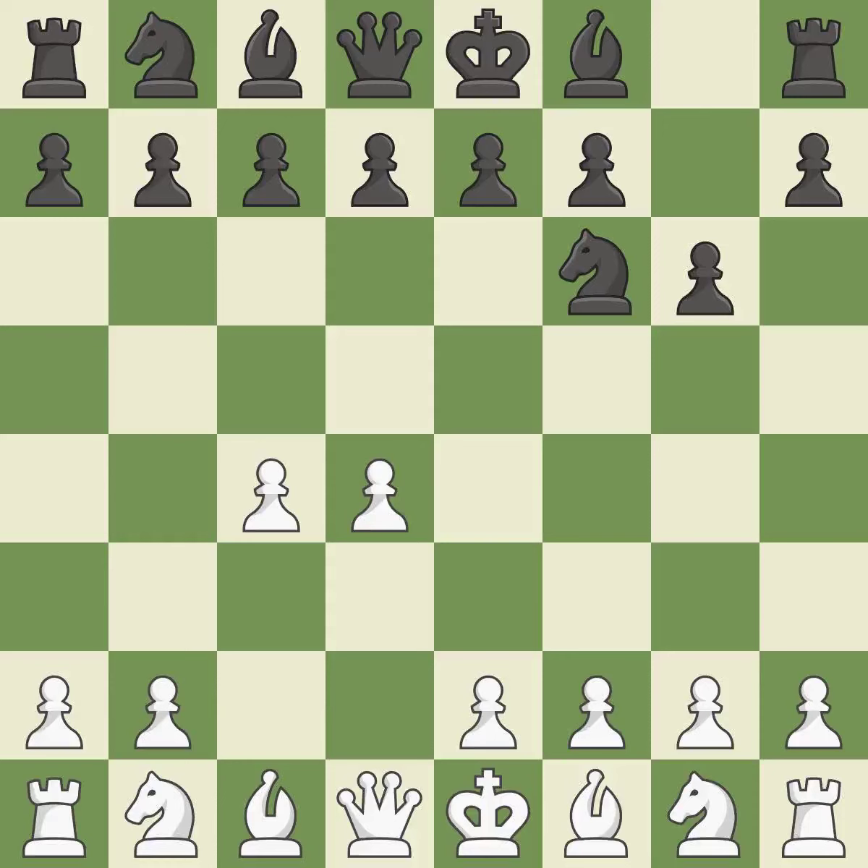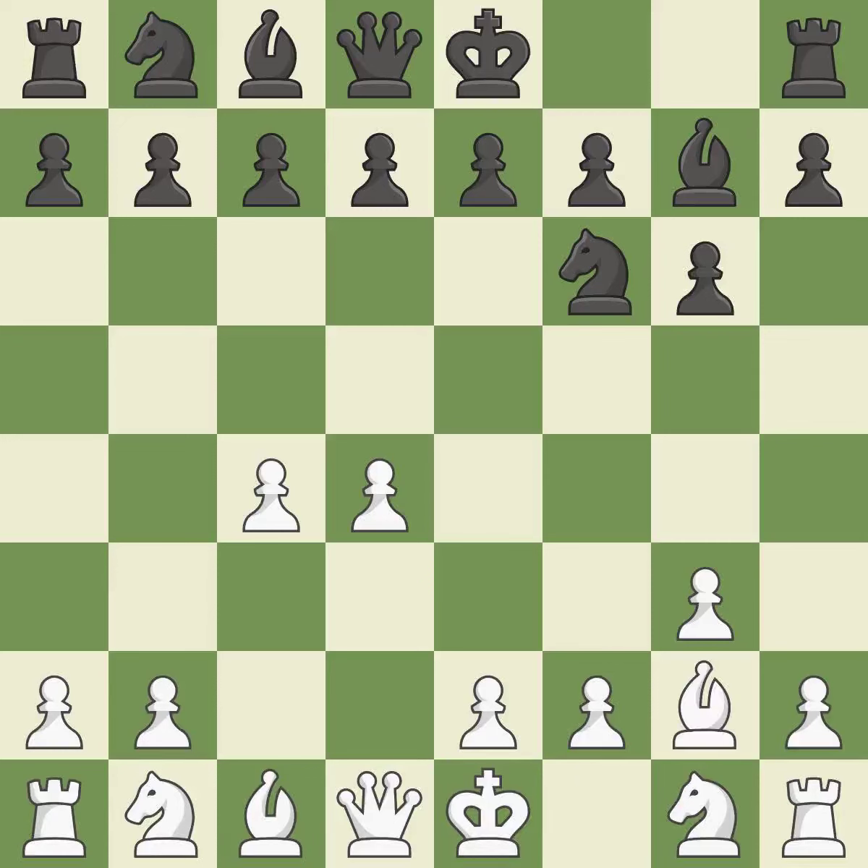With the help of the King's Indian Defense, white can get ready to develop the bishop to g7 and create a powerful center that black will later try to damage. The light-squared bishop is getting ready to be fianchettoed on g2, where it will be positioned on the long diagonal. The fianchetto move Bg7 places the black bishop on the long diagonal, while Bg2 places the white bishop on the long diagonal.